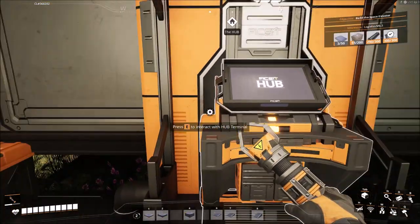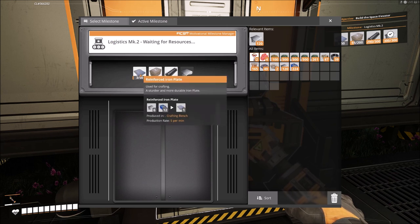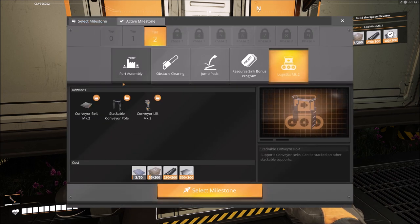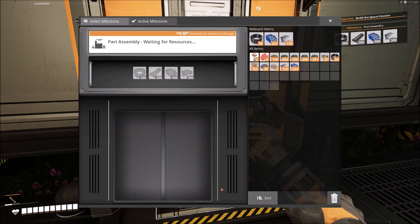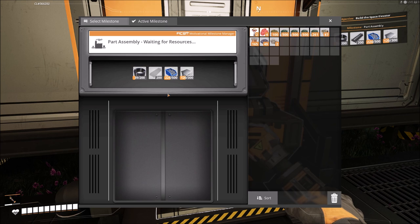It has occurred to me that I have kind of messed myself up by starting to switch to mark two belts. Yes, I do like the idea of getting the faster belts, but reinforced iron plates require a manufacturer to build, and the mark two belts will require those. So rather than continuing this, I think I'm going to switch back to parts assembly, because that will give me the assembler which will let me automate that.